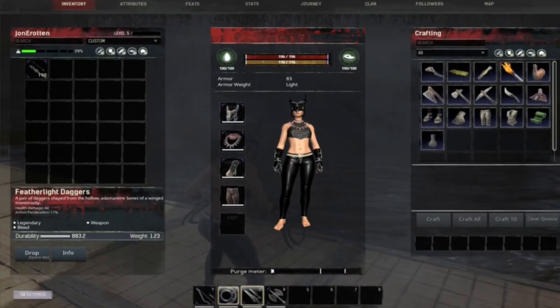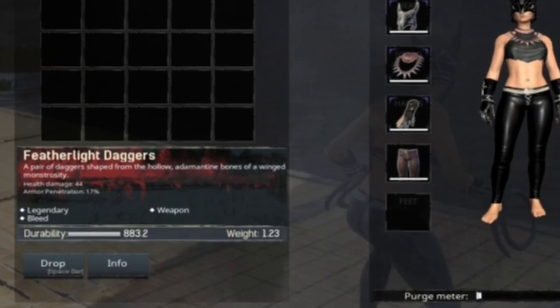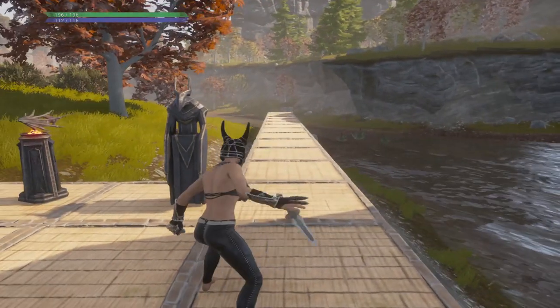We also have the feather light daggers. They're a legendary weapon that stack bleed, with a health damage of 44, an armor penetration of 17 percent, and a durability of 883.2 — just like the chakrams.